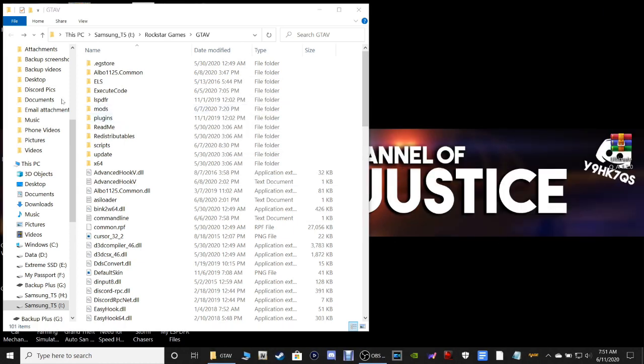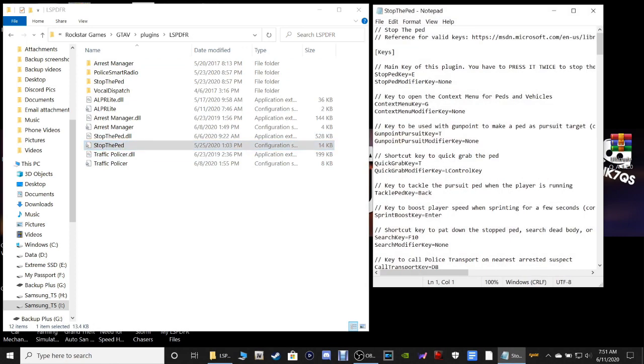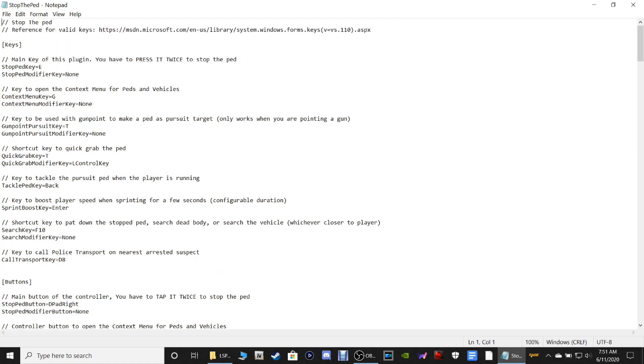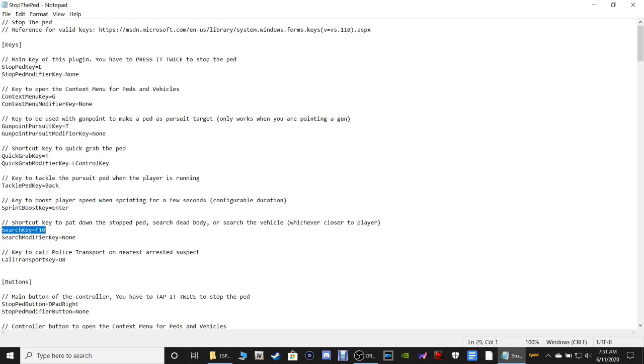Close out, get rid of the shortcut, go back to the main directory. Go to Plugins, LSPDFR, and down to Stop the Ped configuration settings. In the Search Key field, change F10 to F9. And right here for Police Transport, change that 8 to a 9. Trust me, your mods will never clash if you follow this.